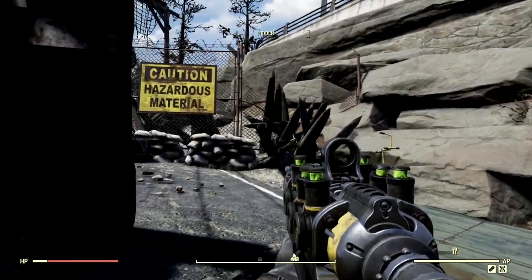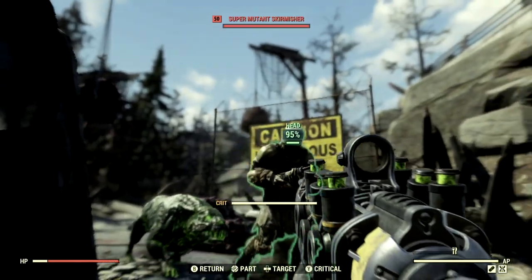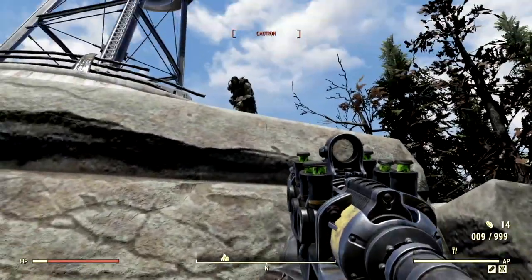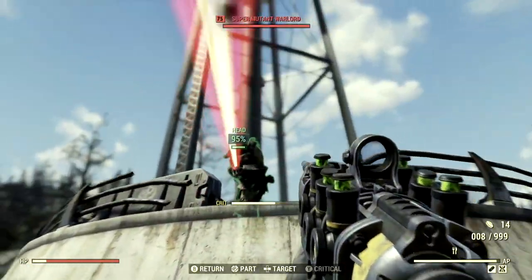I've switched up the plasma rifle and applied the Sniper Mod. Look at this — we have ourselves a super mutant tyrant. 1,000 straight to his face. There's a level 75 — 625 straight to the level 75's face.